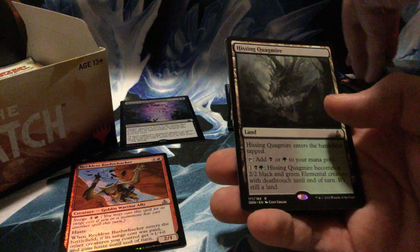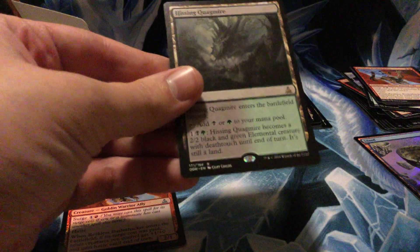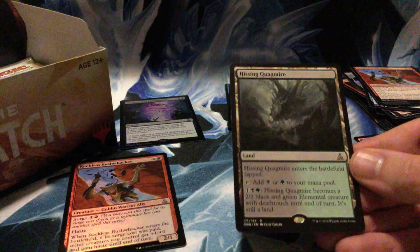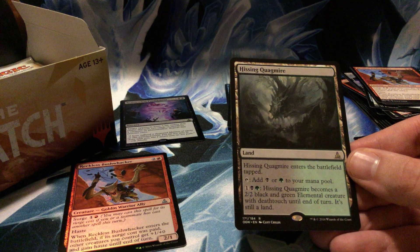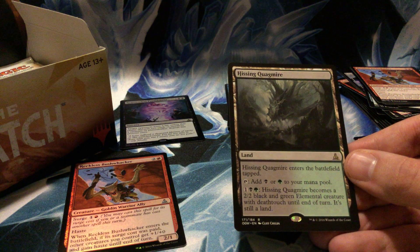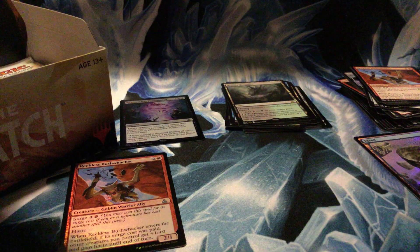Hissing Quagmire — that's probably what it sounds like when I take a dump, just saying. Enters tapped, tap for Golgari colors, or pay three and it becomes a 2/2 with deathtouch.